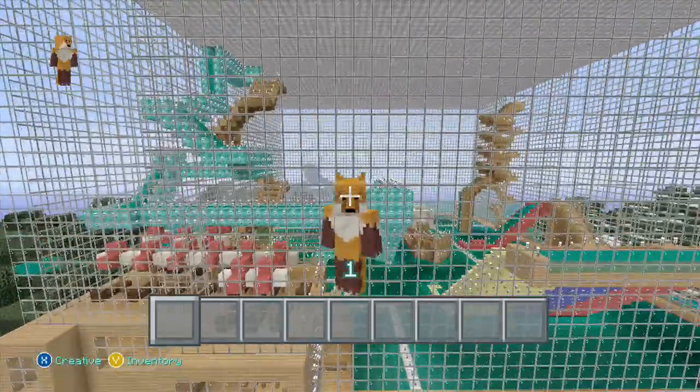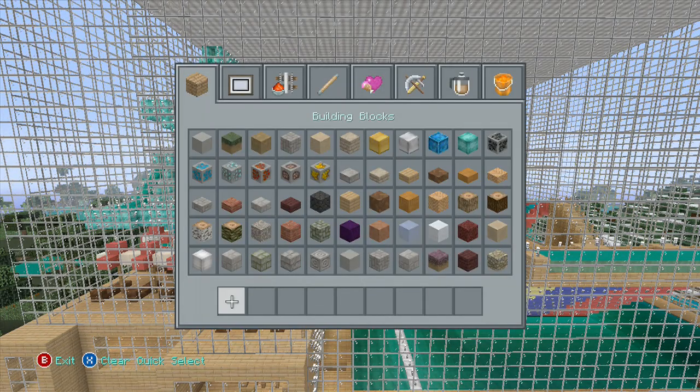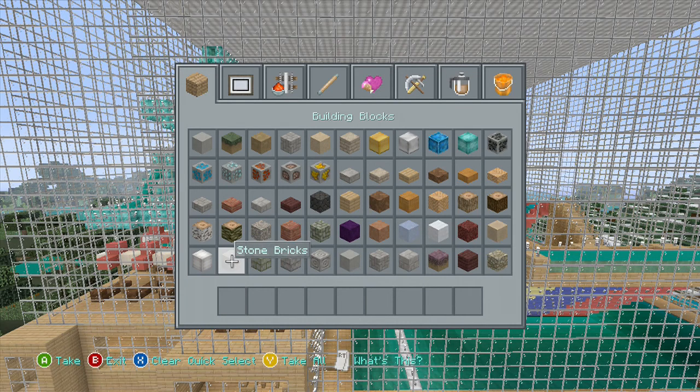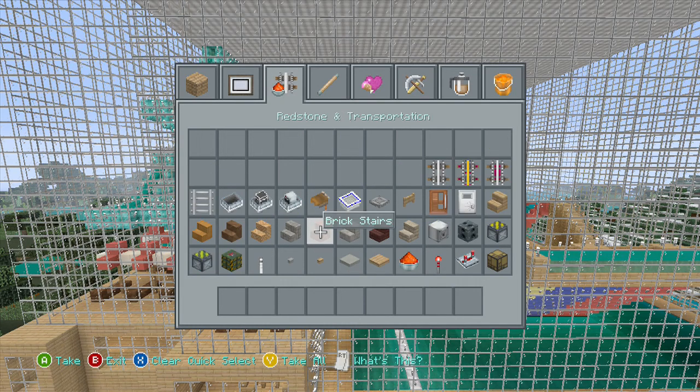I'm going to show you all the things you need to see about this. First we're going through the inventories. We've got the building blocks - nice bricks, I really do like the birchwood, I'll show you some buildings I've done with that in a few minutes. The ores look very nice as well. We move on to wool, we've got our faces here, spruce leaves, all types of leaves, bookshelves look very nice, and some of the paintings on these are excellent as well.